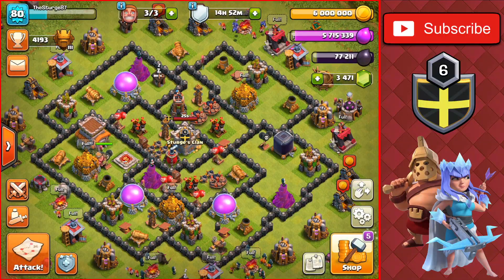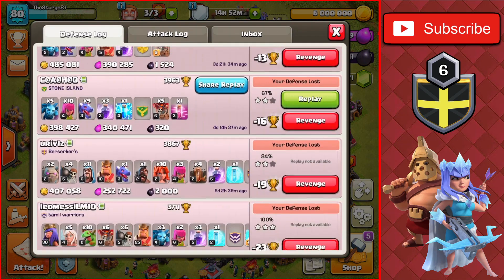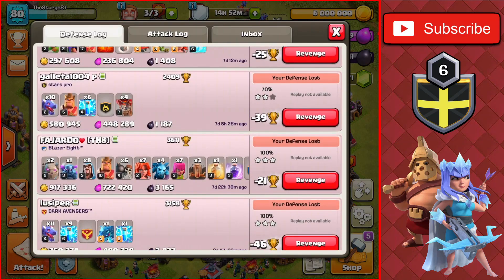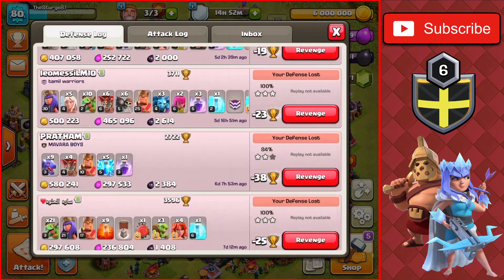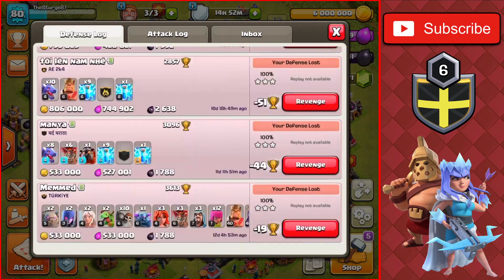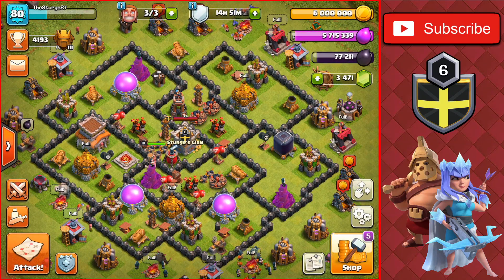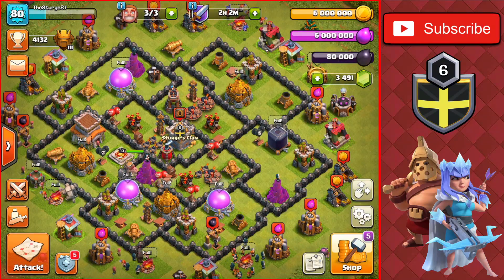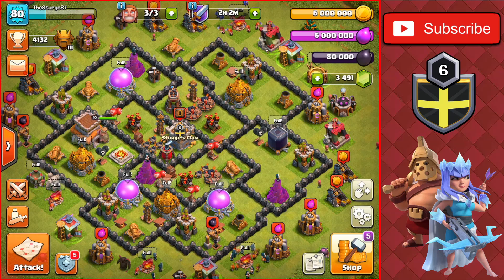You guys have been asking to see my Defensive Log for this account — we got a minus 58 seven minutes ago, and that was the worst I've lost in the past week. Going down the log, most of the time I get two-starred, maybe three or four defenses, but sometimes I get three-starred by the Town Hall 9s. So this base is pretty good, and I'll have more bases to show off in tomorrow's video, so stay tuned. We made it to Titan League, and that's going to do it for today's video. If you enjoyed it and want to see more Town Hall 8 push videos, make sure to like and subscribe, and I'll see you in the next one. Peace out.